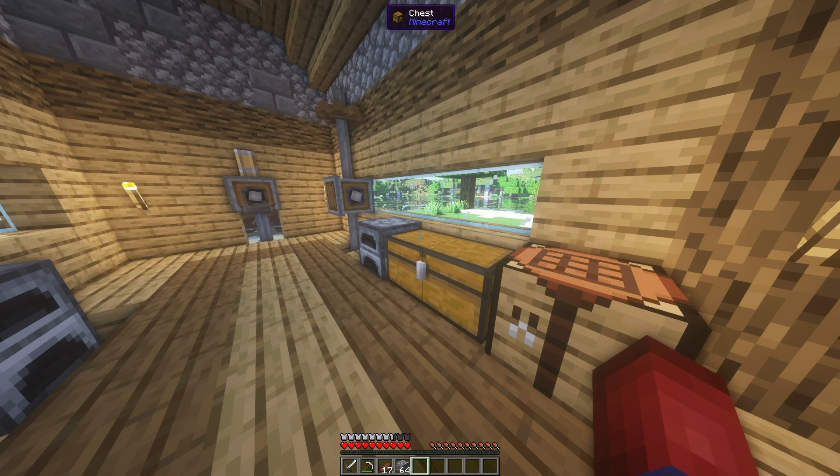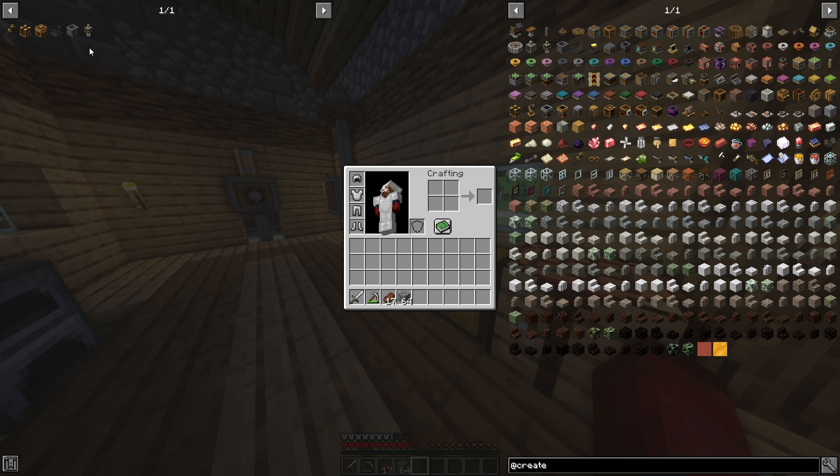I know this is going to be a little bit of a longer and more confusing video, so I want to take some time on this. We're going to go ahead and create the Mechanical Mixer, which involves the Basin and the Empty Blaze Burner. Then we're going to create the Mechanical Crafter using the Mixer, and then we're going to use the Mechanical Crafters to create the Rotation Speed Controller. During this process we're also going to create the Wrench — so a lot of crafting, but this is all leading to our Speed Controller, which we used in part 2, the last video.